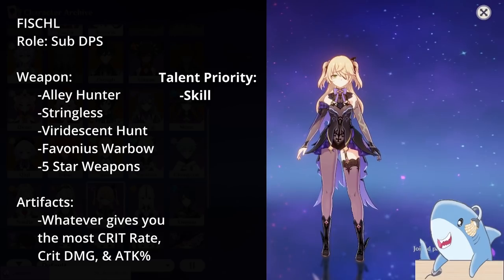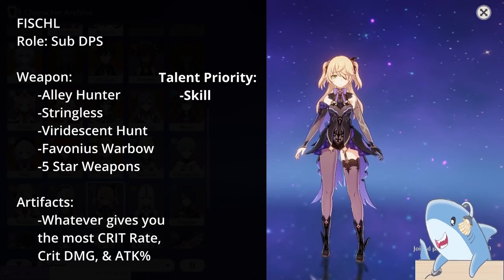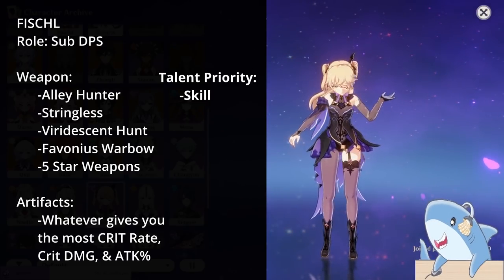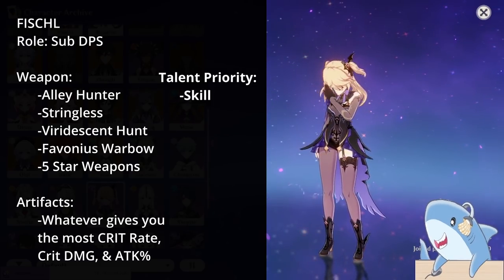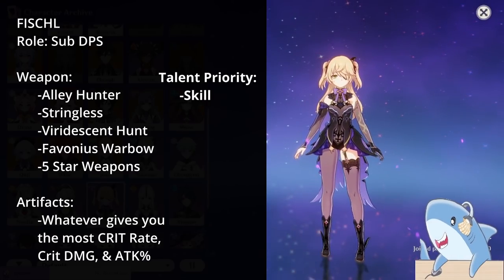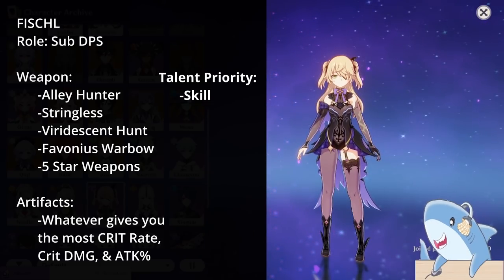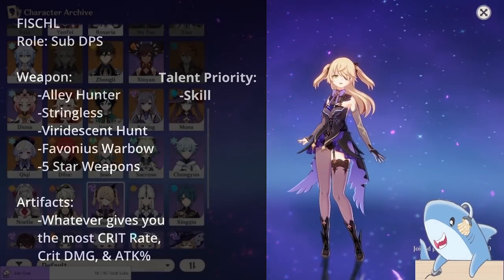For Fischl's artifact sets, she doesn't need any specific one, but you could run 2-piece Thundering Fury with 2-piece Gladiator — just go for the best substats. Run a headpiece with Crit Rate or Damage and offensive substats like Attack percent, Crit Rate or Damage, Elemental Mastery, and Energy Recharge. Goblet: Electro Damage percent with best substats; Sands: Attack percent with best substats. Sets on Fischl do not matter.